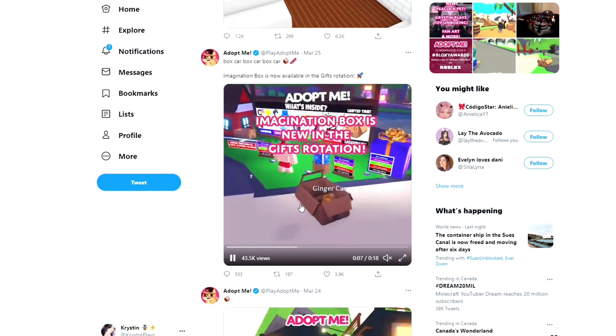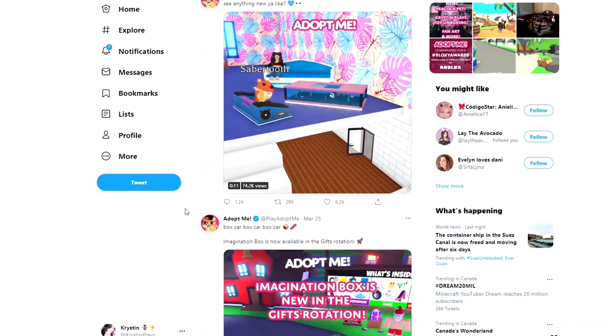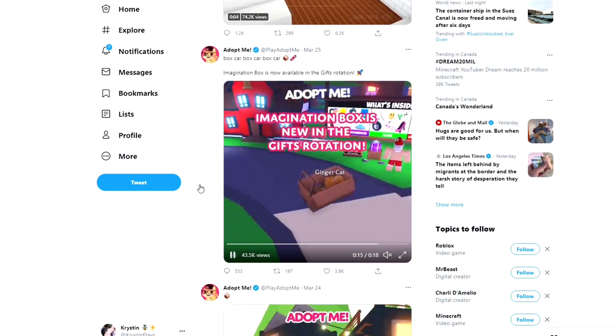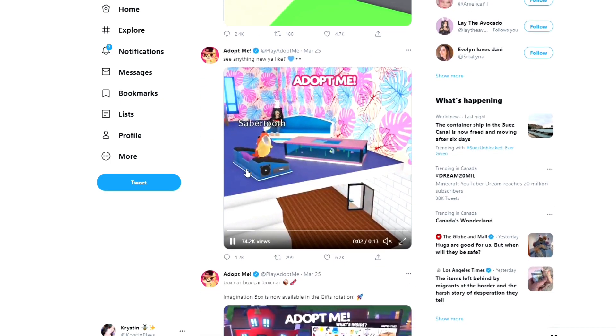This was actually the last vehicle update, so I believe we are about two or three days away from getting the new vehicle as well. On March 25th, Adopt Me tweeted about the new furniture, which has a coffee table and all of this stuff, and I do think this is a sneak peek of the inside of the new home. It looks like there's a little loft up top, a longer downstairs, and then a side room — it definitely makes sense with this container layout. Unfortunately I'm not seeing any new floor or wallpaper, but I'm definitely interested in the new home.